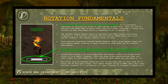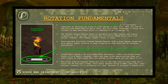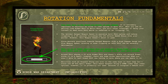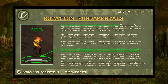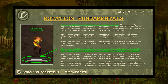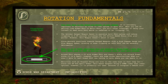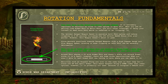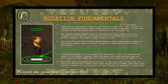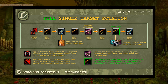The optimal ranged weapon speed to maximize auto shot uptime and sync with cooldowns is 3.45 seconds — this weapon doesn't exist, so you'll inevitably face decisions about whether to auto shot or use Aimed/Multi Shot immediately. As a hunter, gravitate towards ranged weapons with high damage range and slow weapon speed. Because of the slow speed, missing even one auto attack is severely detrimental.